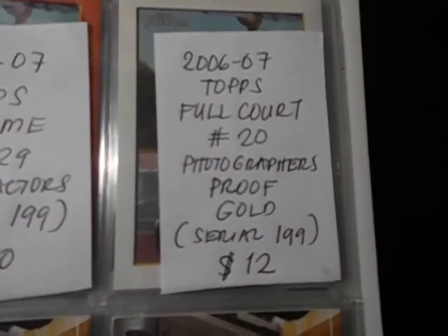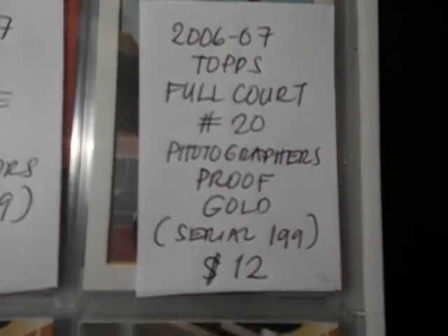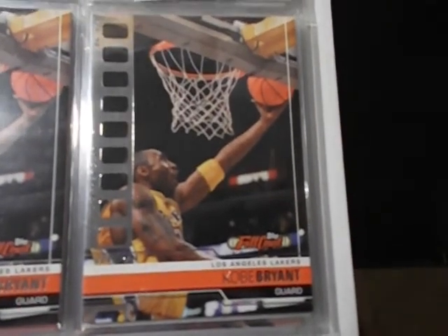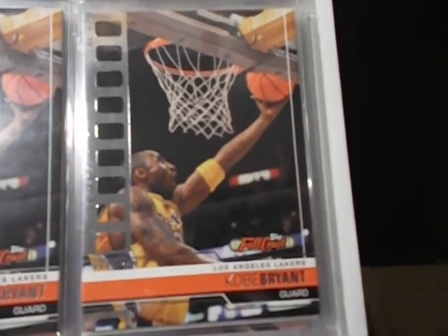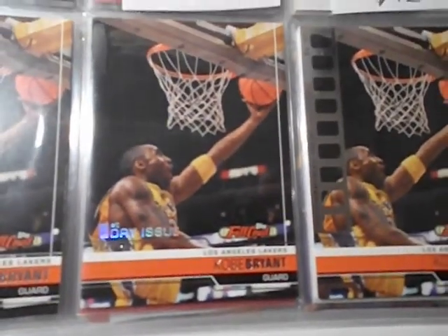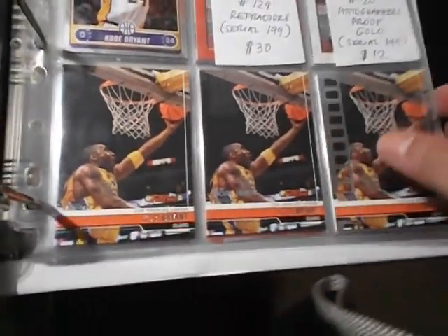This is Topps Full Court, number 20. Photographer's Proof gold numbered to 199. And that's the card — the Photographer's Proof silver version numbered to 1,999. There's a first day issue and the regular base card, and moving on.